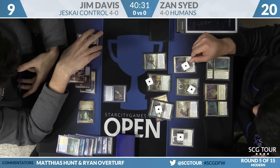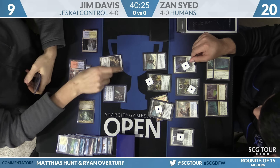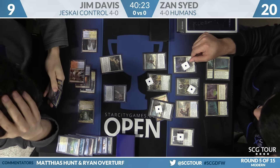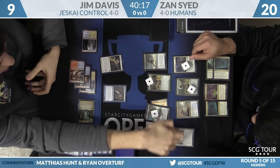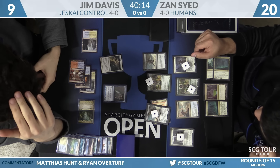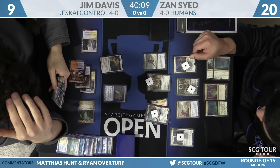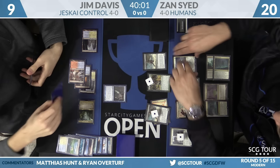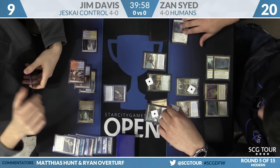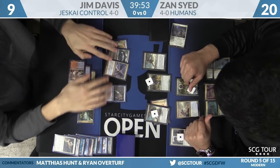He blocks Thalia's Lieutenant because it's going to be a 3/3, and Zan still has some damage. Jim uses the Path — he paths away Thalia's Lieutenant, which has the most power. The cards in Jim's hand are really bad. If you take the other Freebooter, this one's going to take your Lightning Helix. There's no way Zan is taking Negate. He can't take Jace — it's non-creature, non-land.